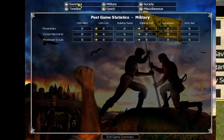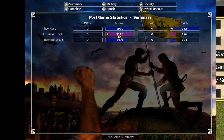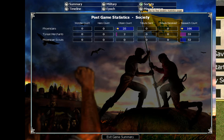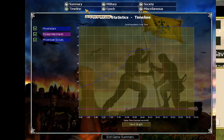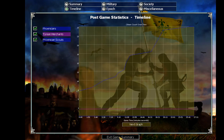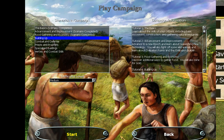Score screen time — nobody got military points. Tyrian Merchants got the best economy score. We explored the most of the map. Research count — I just researched stuff because I didn't have anything else to do while waiting for the gold to come in. The Phoenician Scouts appear to be on the list with a population of zero, so they're always there for whatever reason. Anyway, last time I promised we'd be building up — and this time when we come back, we're going to be building up for real. See you then.